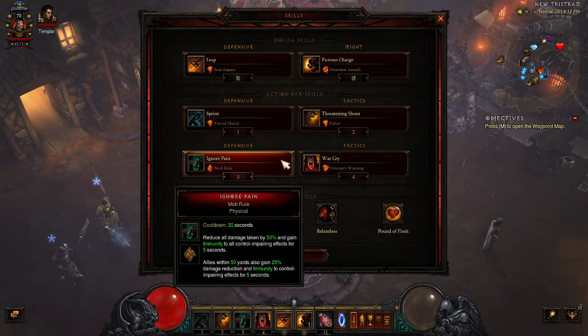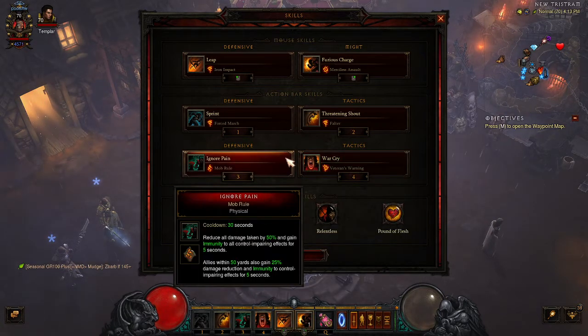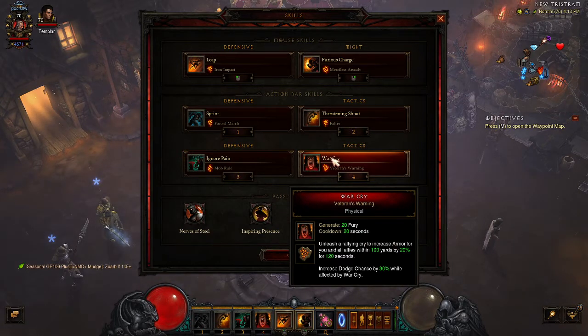Another standard is Ignore Pain with Mob Rule, which reduces all damage taken and grants immunity to all control and crowd control effects. We pop this whenever it's up to keep the rats alive — they have to survive. If a rat goes down it can be catastrophic to the run, especially if they run out of essence or their Simulacrums are down. If they die they can't resummon mages, and it's just a bad time. Then of course we're running War Cry with Veterans Warning, which increases armor and provides the big survivability buff. Ignore Pain makes them immune to control effects and gives damage reduction, while War Cry is where they get the toughness. Some rats don't stack as much toughness in life, and this is what enables them to do so.